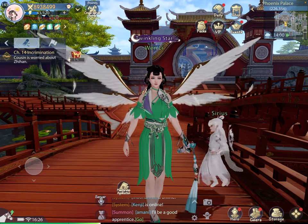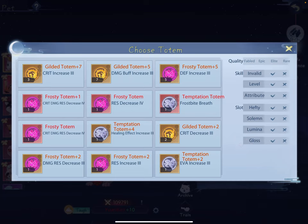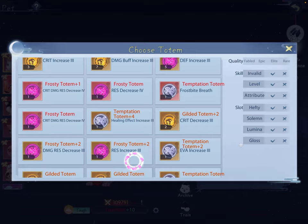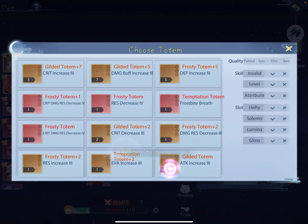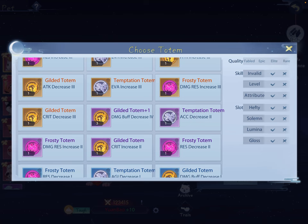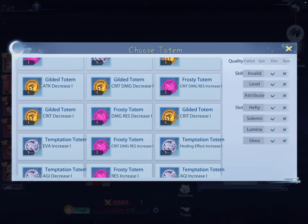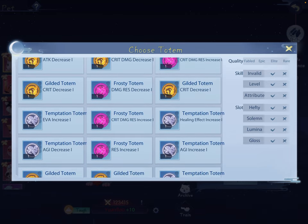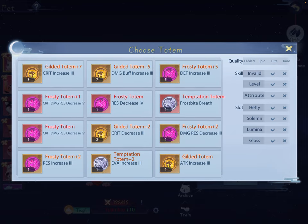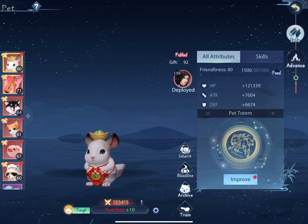Go to your pet - I definitely want Mr. Chinchilla to have the healing totem that I showed you in the first video. I'm going to look for healing effect increase three and make sure I don't have a better one. So this is getting down into the lower levels - resist decrease - okay, I think this one is the best one for Mr. Juan, so we're going to do that.